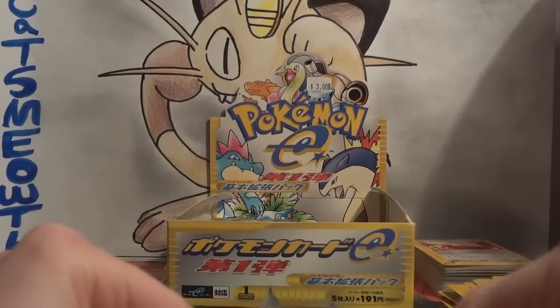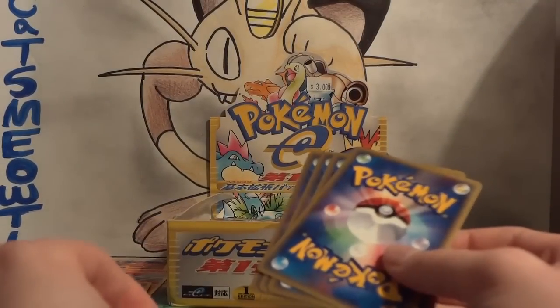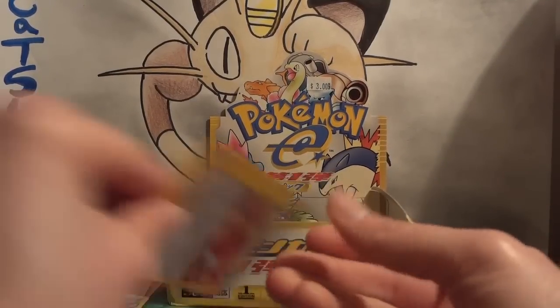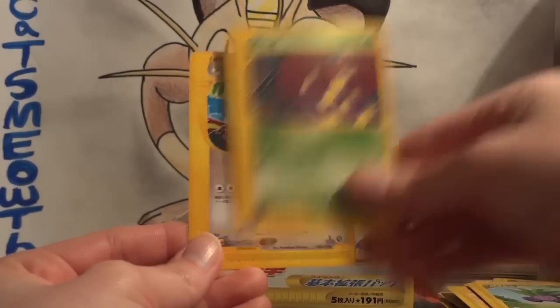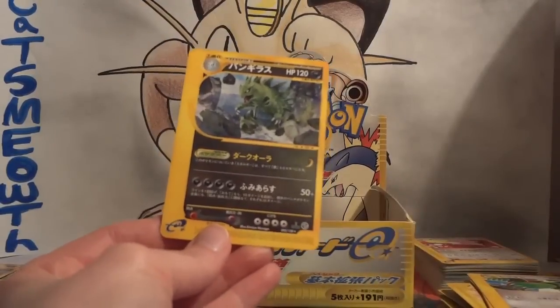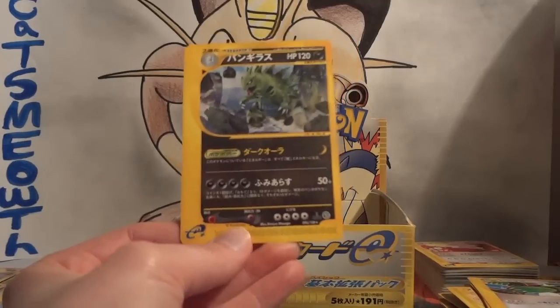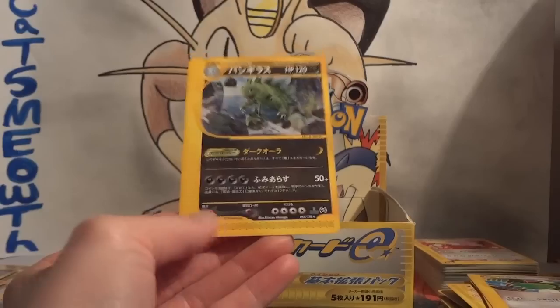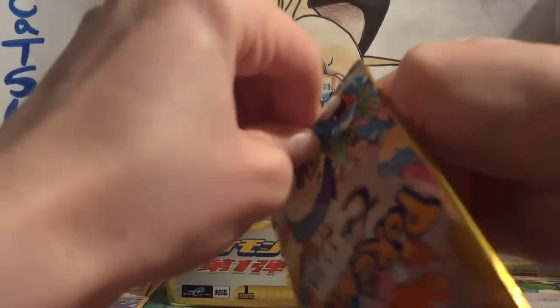The total pack number I'm opening from this set is 55, so that leaves a lot of margin of duplicity. Spearow, Oddish, Ekans, and Pidgeotto — I don't think I've pulled many Pidgeotto either. And my rare — Tyranitar! I forgot this being in this set. Non-holo rare, but still, pretty much anything different is going to be awesome. Tyranitar is one of those Pokemon I just personally feel is even cooler.